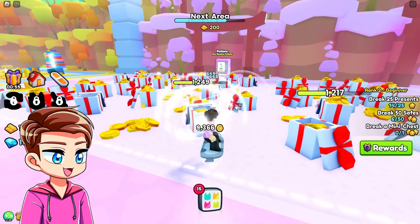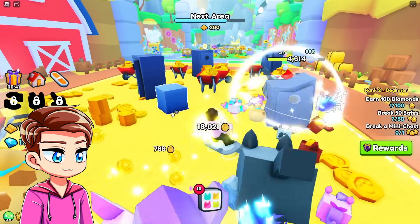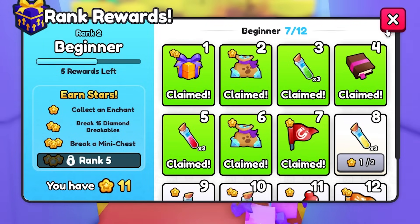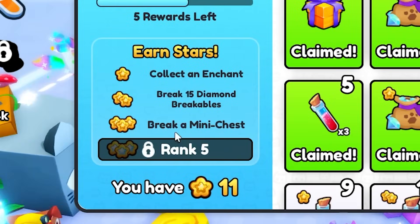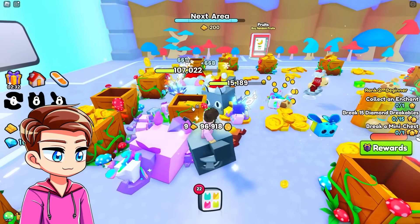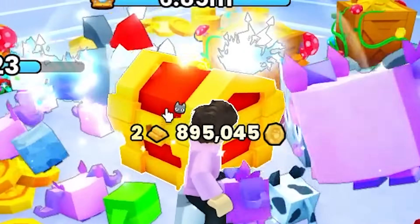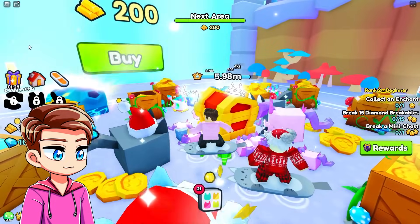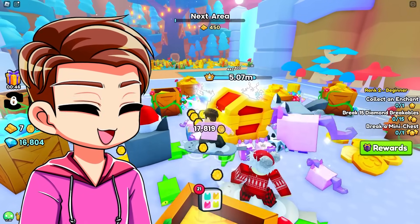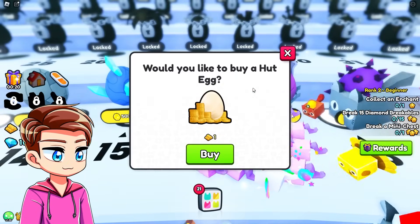Let's go ahead and get some of these done. We need to break 50 safes for our rewards as well. Just like that, 50 safes are taken down. We'll take that magnet flag. The one on the bottom here that says break a mini chest — I feel like it's a big mini chest. This might be a mini chest right here. While my pets are working on that, I can afford to buy the next area. I'm going to go back to the shop and open some better eggs so we can break that chest much faster. These cost 1 million — I can open seven of these.